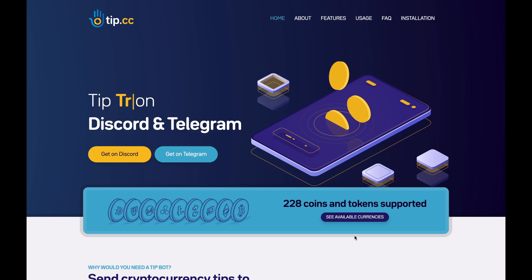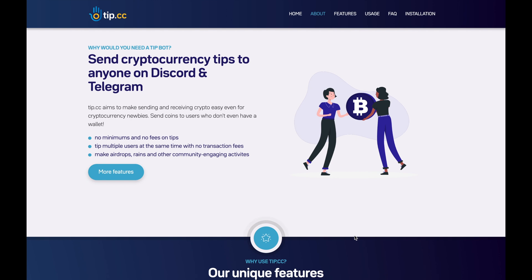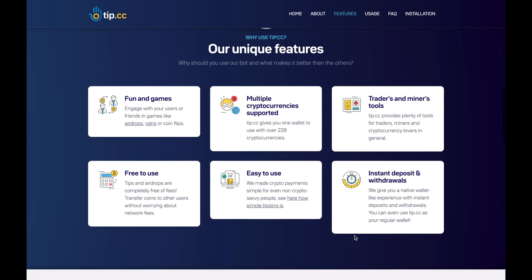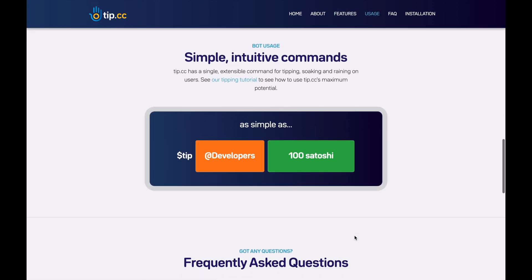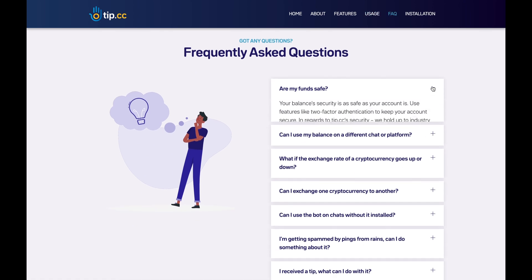Discord Tip — a cryptocurrency tipping bot. If you and your friends are into cryptocurrencies like Bitcoin or Ethereum, you can use Discord Tip to make it easy to automate cryptocurrency tipping. There are two main use cases: you can make commands so that users can send cryptocurrency to each other, or set it so that users can send tips to the Discord server owner. You can also use Discord Tip to keep an eye on your cryptocurrency investments, with a number of crypto-related commands.